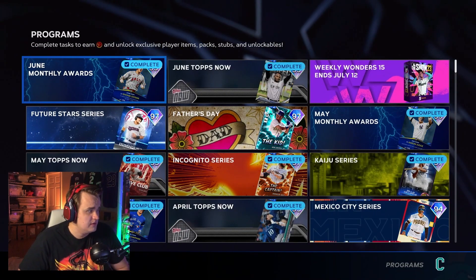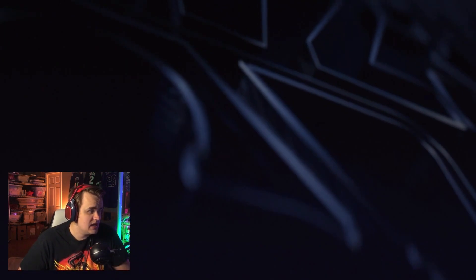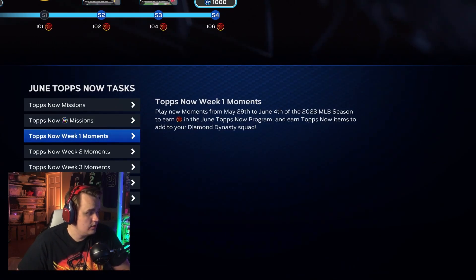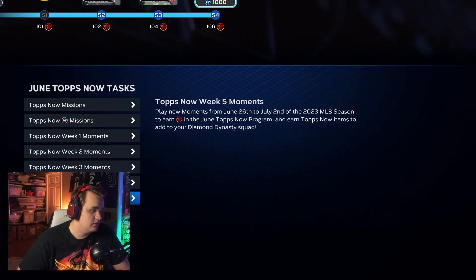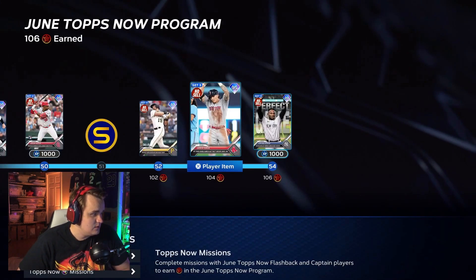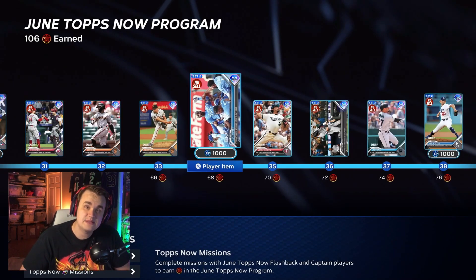First, let's go over how to complete the June monthly awards as quickly as possible. The first thing you're going to want to do is go into June Tops Now, the Tops Now moments, and make sure you've completed all the Tops Now moments — week one, two, three, four, and five. Go through, finish all these moments, get those knocked out. That's going to net you some of these Tops Now cards that you're going to need to use to get PXP with.